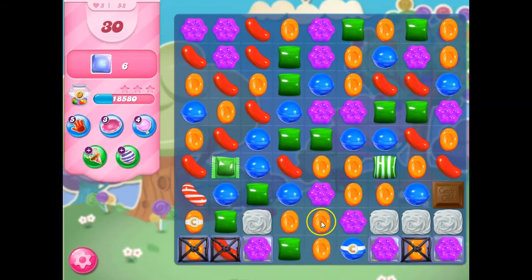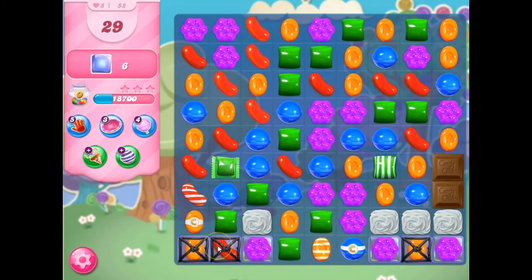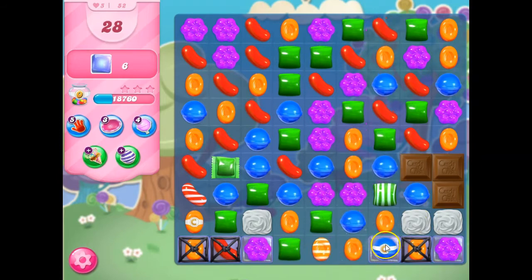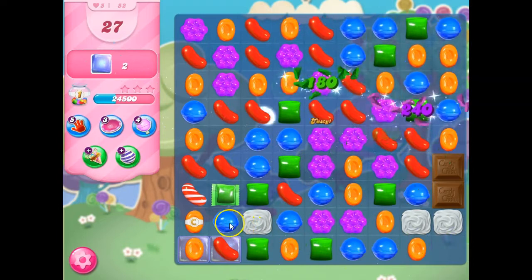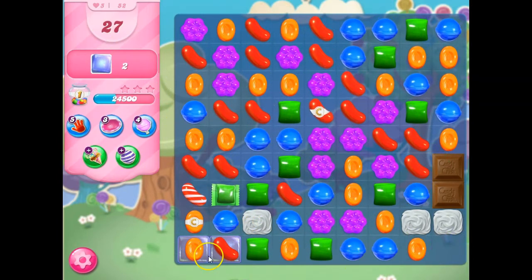It's requesting that I do this wrapped candy. It's not bad, because I wouldn't be able to get a striped with it. But I would rather do this, because if I can set this off, it's going to remove those horrifying licorice locks. And look at that — it's going to take out all of that. And now I only have two jelly left that I can easily remove by taking this striped wrapped combo.